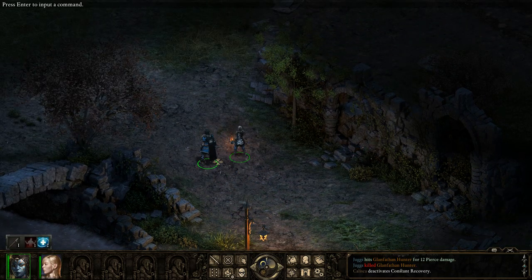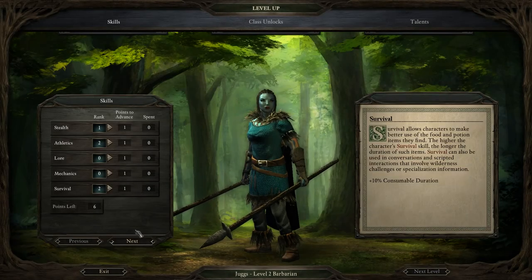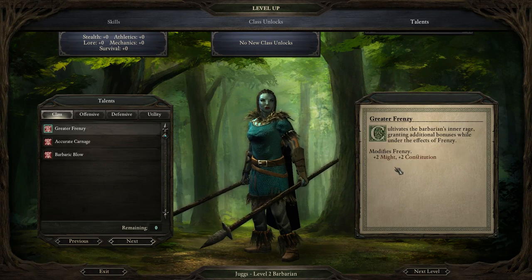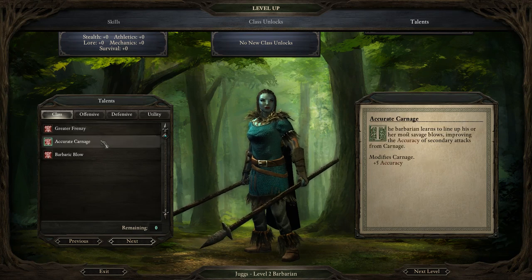I'll level up the Barbarian first. At level 2, you get 3 class talents. Greater Frenzy, which adds plus 2 might and constitution to your Frenzy — not really a big fan of that one, it's not too bad though. Accurate Carnage makes all of your Carnage attacks give plus 5 accuracy, because by default they get minus 10, so that's not a bad idea either.